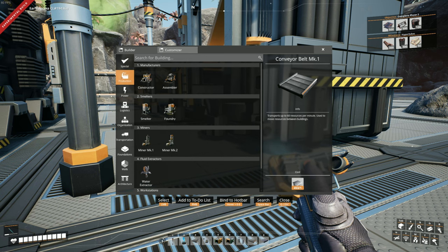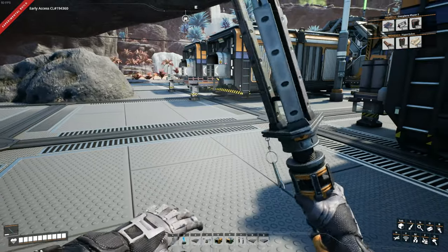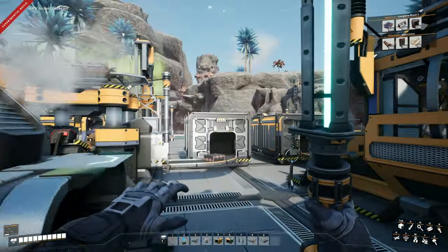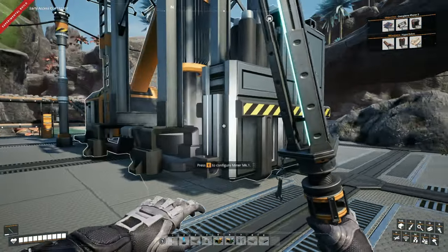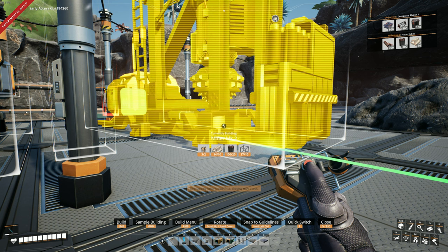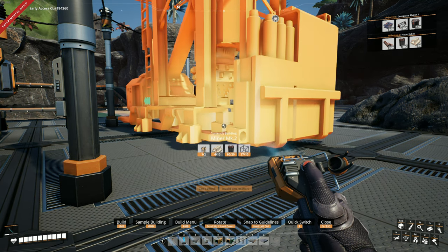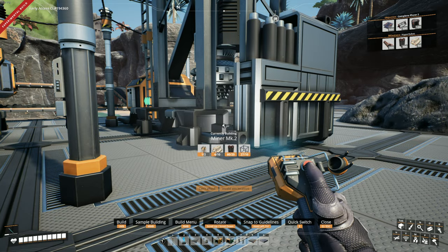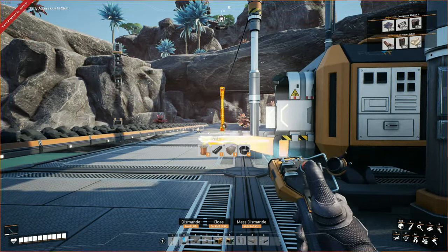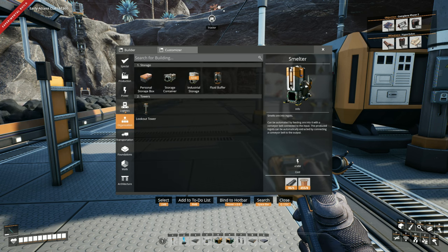For our miner Mark II, we're going to need 10 encased industrial beams and two of the automated miners. I'm going to go ahead and get those together by hand. Let's go ahead and delete this miner Mark I - we are about to install our first glorious miner Mark II, which is going to be much, much better. We've got to re-hook this back up and this time we actually have to go with Mark III belts because it's got to keep up with the output, otherwise there's no point.